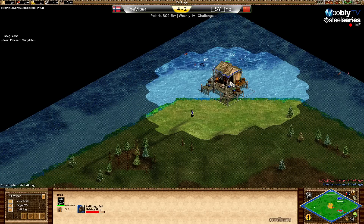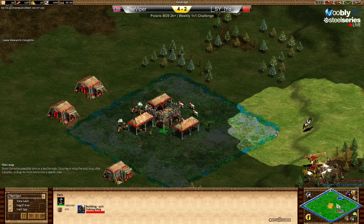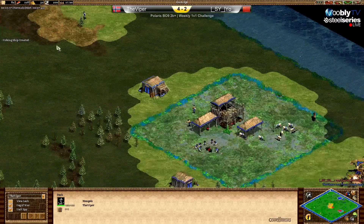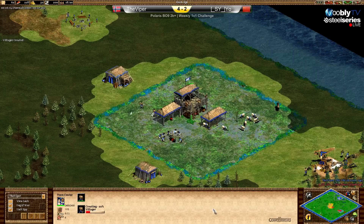He went with a dog in the top corner, while Mr. Yo has no dog. So Viper is going fish boom, probably. But it's not like you can do much with 10 fishers. Mr. Yo clicked up at Pop 17, and the resources are in the middle.